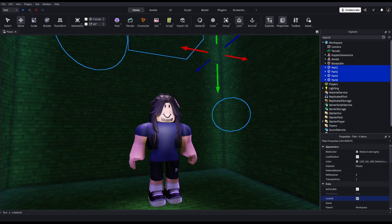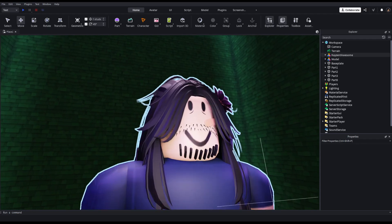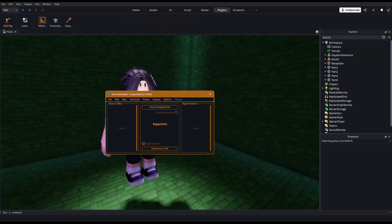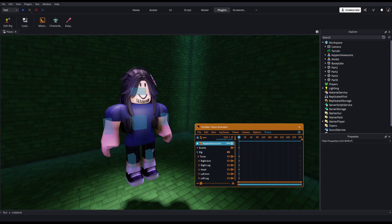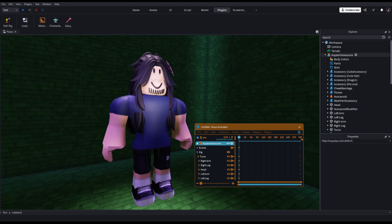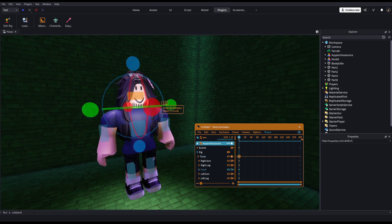I'm gonna lock all these so I don't have to see them. Now you have your character — but we're not done yet. We need posing. You're gonna buy Moon Animator — I pirated it because I'm evil. You don't have to use Moon Animator specifically; you can use the normal Roblox editor by just moving everything around, but that's really tedious. So in Moon Animator, get your R6 parts and pose your character however you like.